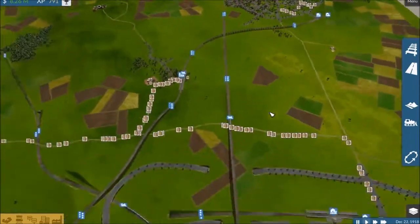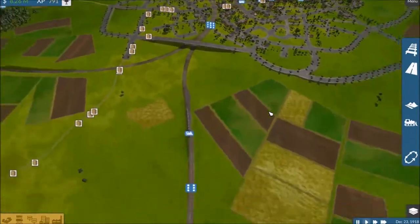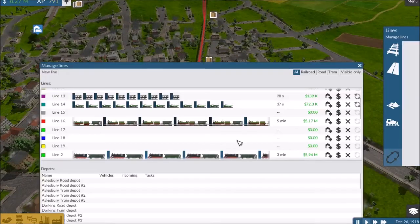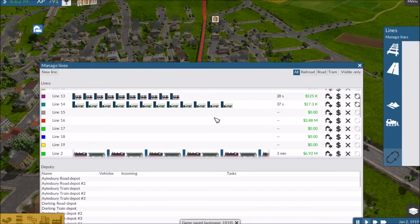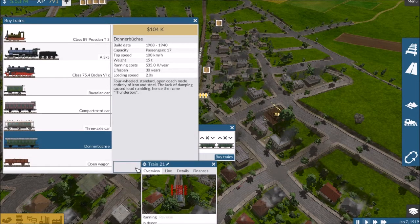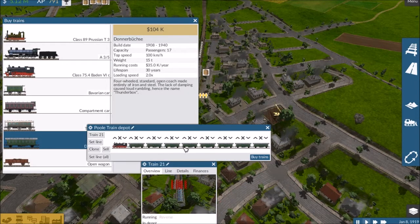141 people waiting there — we definitely need to upgrade to the new train type. Let's go ahead and do just that. Let's see what our line 2 is making now — seven million. Let's sell this line off. Line 16 is sold off. Buy: one, two, three, four, five, six, seven, eight. And yes, I know I could have just done the auto-replace, but I want to make sure to get it done right.